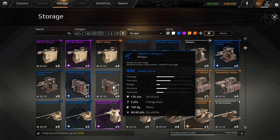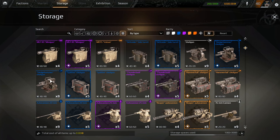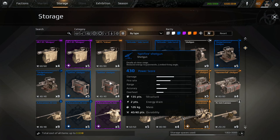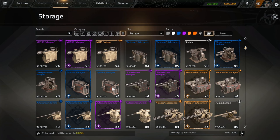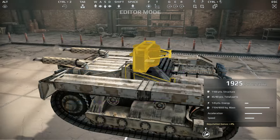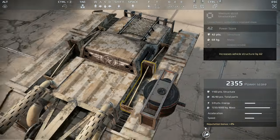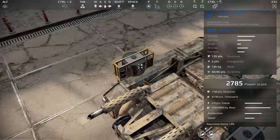We've got the Spitfire shotgun. These are side-mounted — deadly at close range, reduced energy requirements, limited firing angle. This one has two energy drain, the other has three energy drain. It's a side-mounted thing so it's a little bit less power score and a little bit less energy drain. Damage is a little less too — not bad, kind of cool.